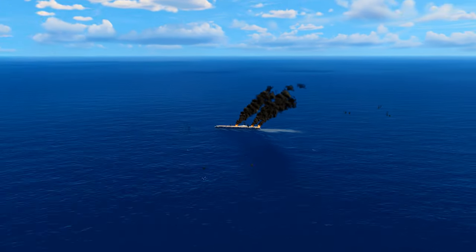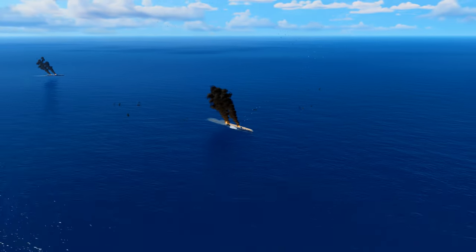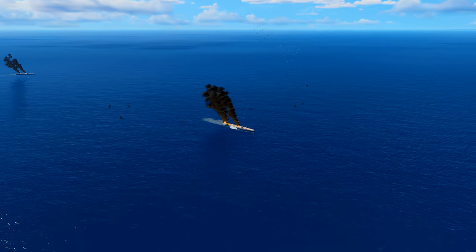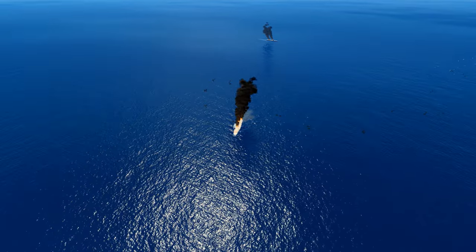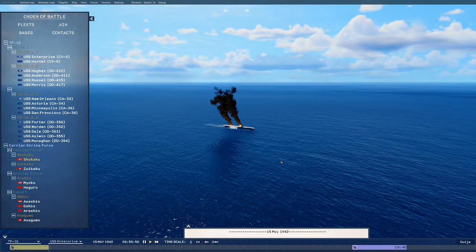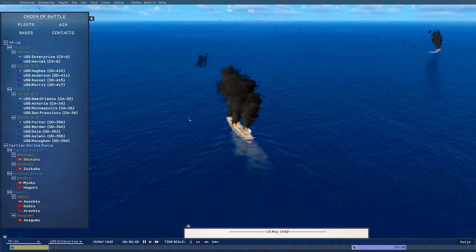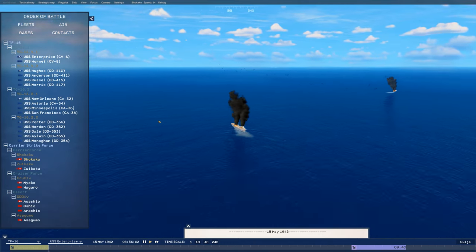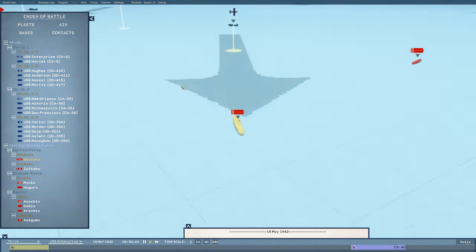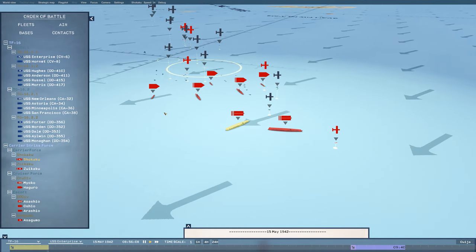Get a nice little cinematic shot there. I've also noticed that even in this scenario, the carriers will turn into the wind to launch aircraft. That's just something I don't know if I've seen in any modern video game. Yes, carriers do have to do that — they've got to turn into the wind to increase the apparent wind over deck if they're going to start launching and recovering aircraft.